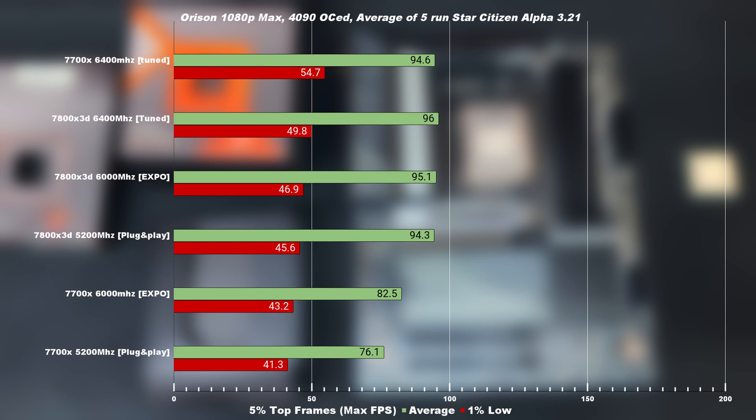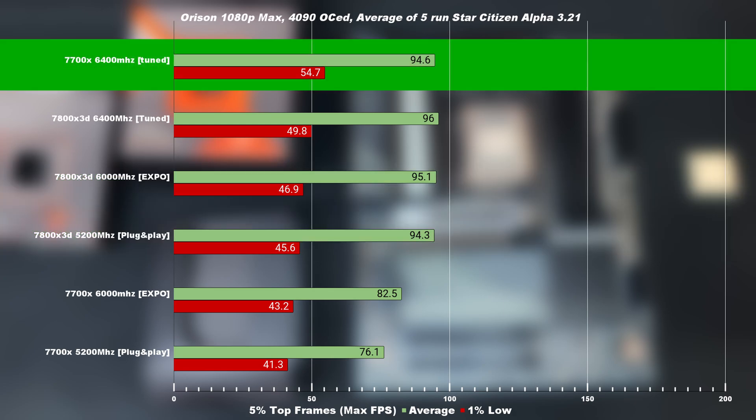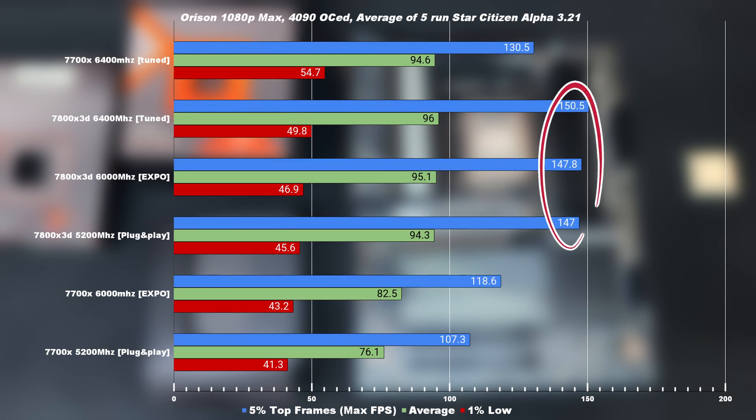Taking a look at Orison, the story is similar. The 7800X3D out of the box and with EXPO timings completely destroys the 7700X. But once you tune it and get that juicy stable 5.5 GHz and 6400MHz, it actually beats it with a 10% margin on the 1% low, where it really matters. Revealing the max FPS, once again you're getting those high-end FPS, which most people will be flexing to show why the 7800X3D is better. But you do not feel the max FPS or the averages — you feel the 1% low.